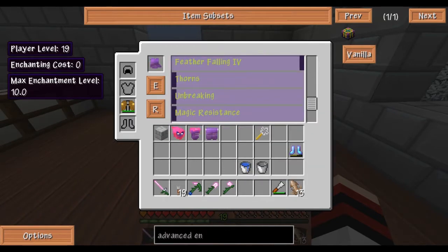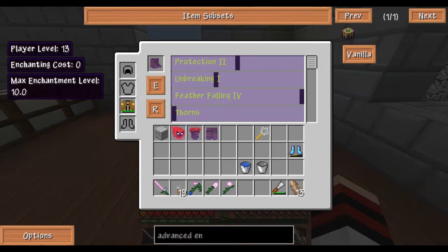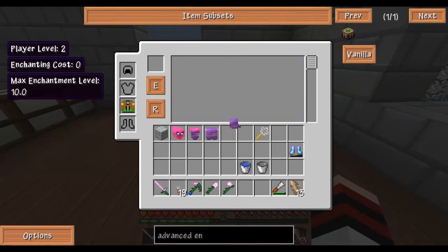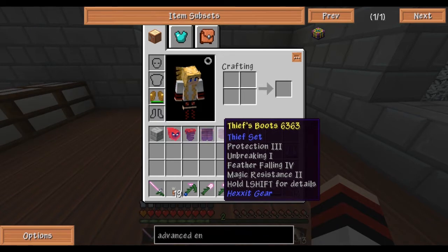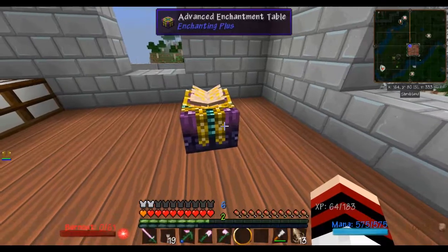Let's go back in here. We're going to give this unbreaking — not enough bookcases, it requires 12. We're going to give it unbreaking as well, boost it to protection, give it some haste. Not enough levels. Magic resistance — I'm going to give it some magic resistance too. So there's my awesome enchanted equipment: protection 3, protection 3, protection 3, unbreaking 1, feather falling 4, magic resistance 2 boots. All because I went for the advanced enchantment table.